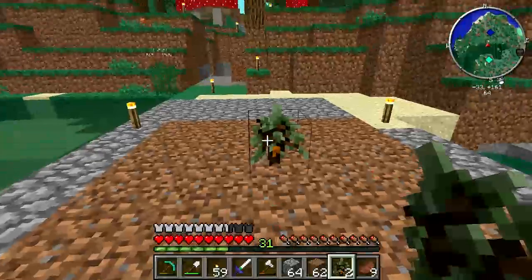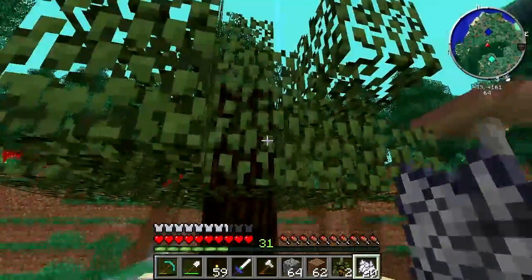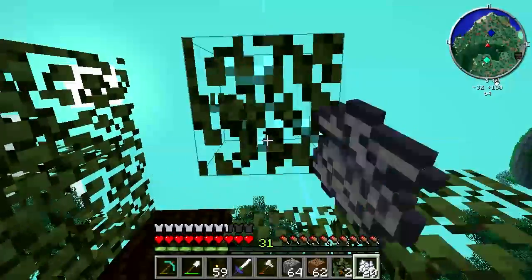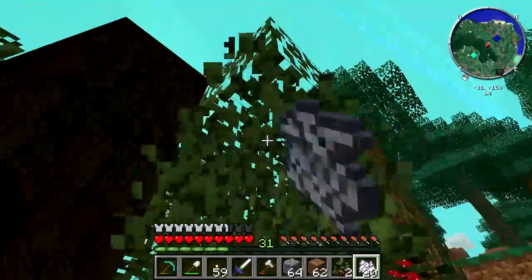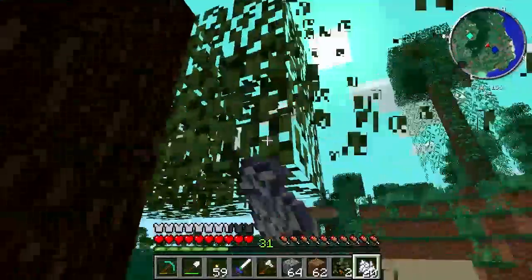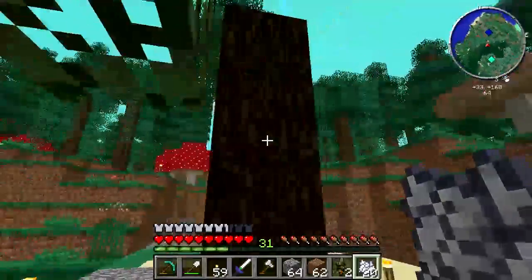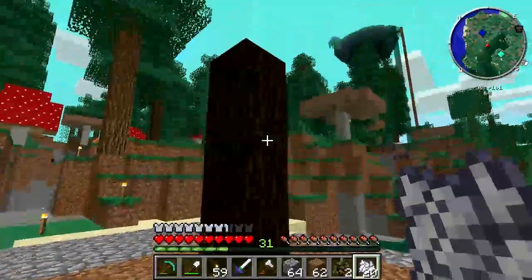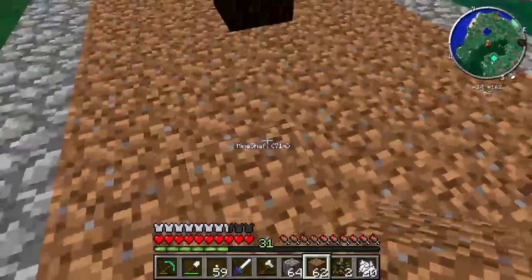I've got some bone meal with me here. Let's pop this sapling down and bone meal it. First thing is to destroy the leaves and see if we have a resin spot — at least one, preferably. And I already see the bad news: no resin spot and no additional saplings either.